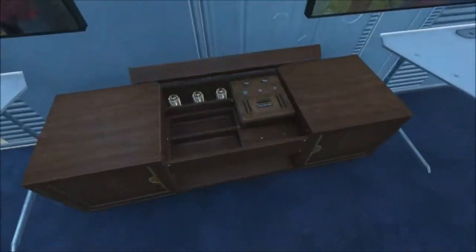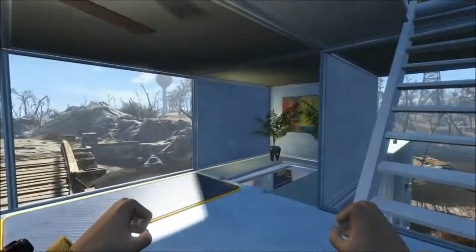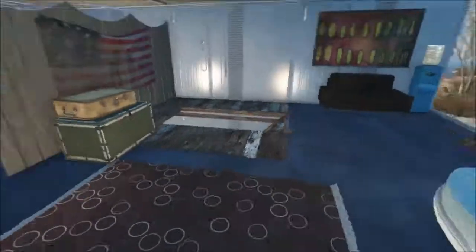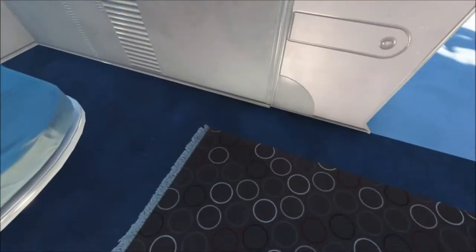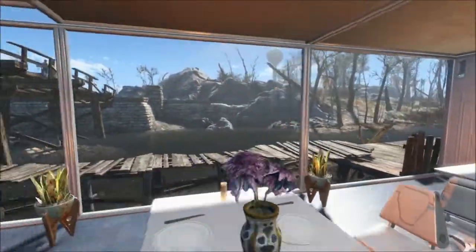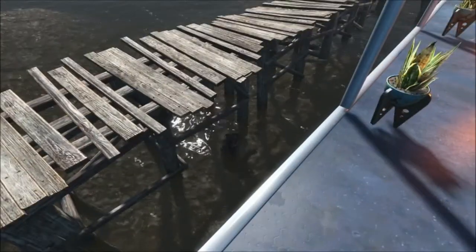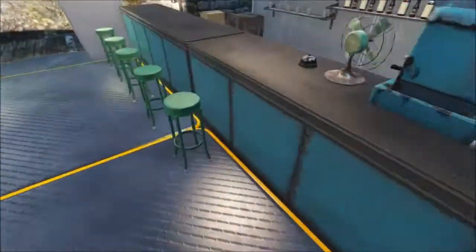I wish these things would play holotapes. We got the pool hall! I need to move Mama Murphy's chair up here 'cause this is Mama Murphy's pool house — put her chair right there. You can eat and look out the balcony. What are you doing, Hancock? Take too many drugs, buddy? You can sit down at the bar and have a drink.